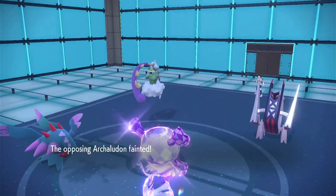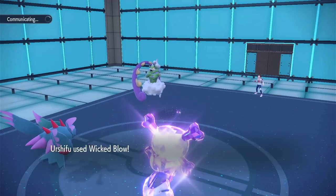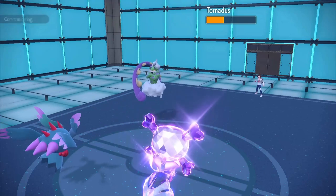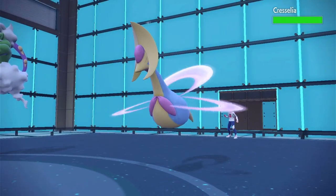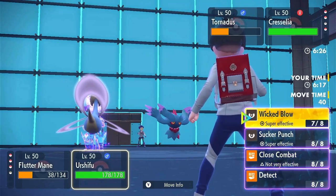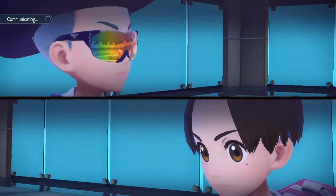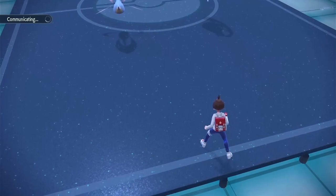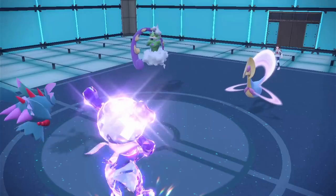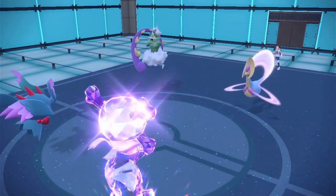This will knock out — sweet. They get Tailwind up, which is good for them, but I have Protect on my side. They have a Cresselia — they're going to Lunar Blessing. I'm just going to Taunt the Cresselia and Wicked Blow it as well. It might have a Mental Herb, or it might be a Rocky Helmet Cresselia. They Bleakwind — they miss Flutter. Speed drop on Cresselia — now we'll get to move first. I don't have my Sash anymore, but I survived thankfully.